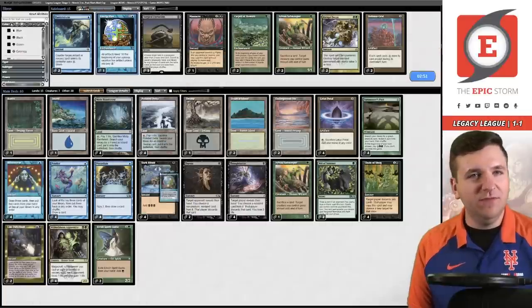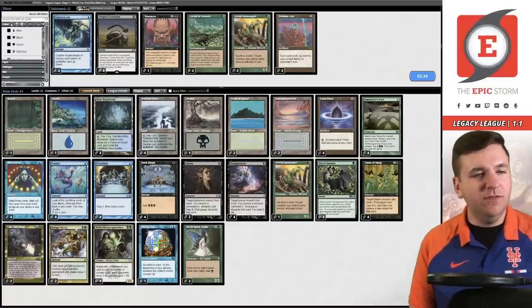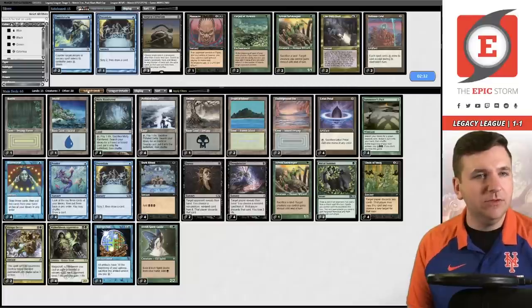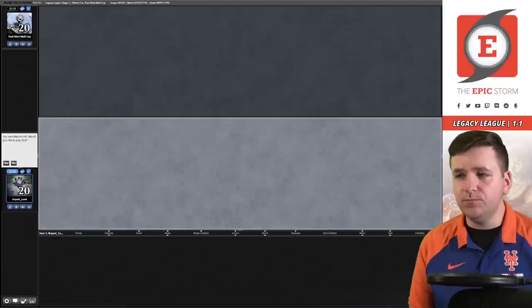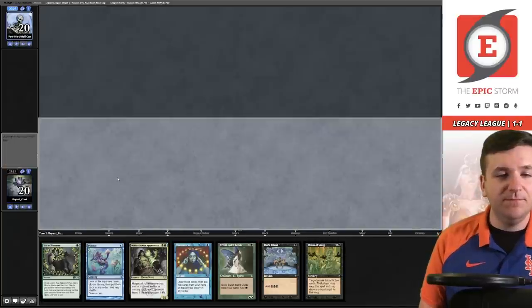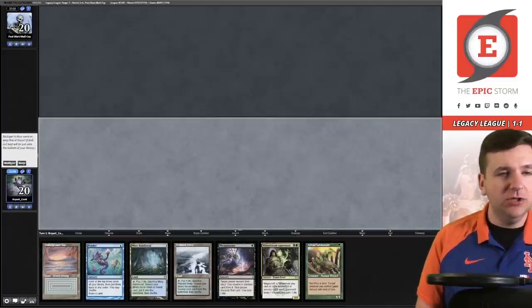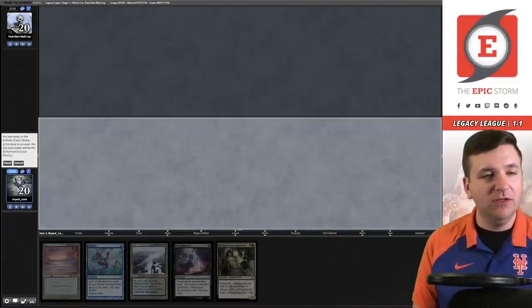We definitely want the Aetherflux and an Abrupt Decay. Let's board out the Lim-Dûl's Vaults and a Preordain. Game two on the play — this hand unfortunately can't be kept. Going to five. I could have maybe boarded out Safekeeper since their deck isn't known for having a lot of removal. I want the Underground Sea actually for the Spellbomb since it stops the Spellbomb.